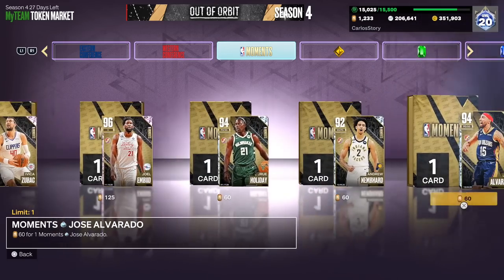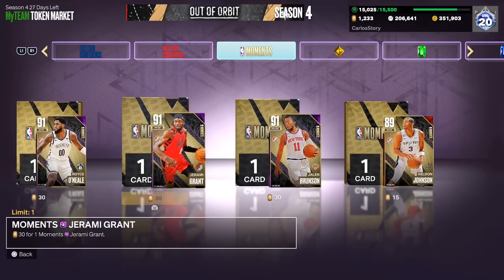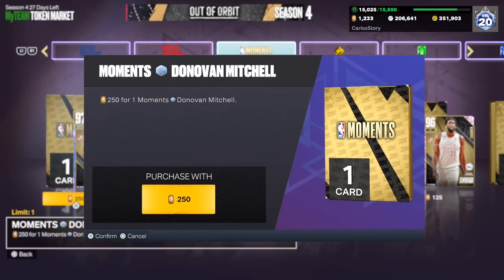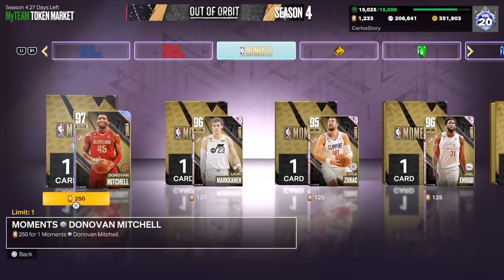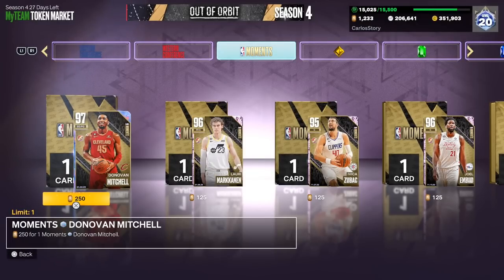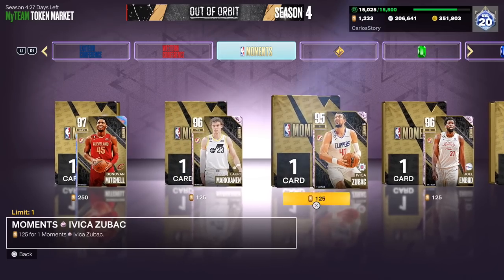Let me know if you're going to be getting any, because 2K also ended up releasing every single moments player in the token market. So if you missed anybody — say an amethyst, maybe a ruby — you can now get them in the token market. Obviously the best one is going to be galaxy opal Donovan Mitchell at 250 tokens, and you get it guaranteed.